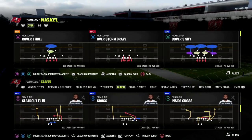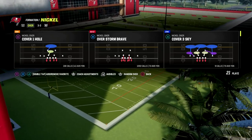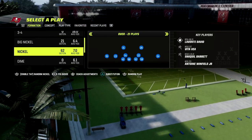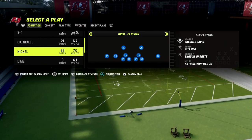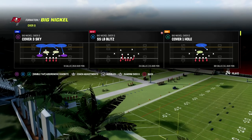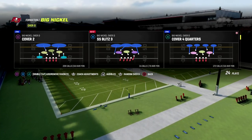Let's talk about stopping AG catches. To do so we're going to start with Big Nickel Over G. I want to show you why Nickel Over is still really good, but also why split safety coverage I think is the way to go now.